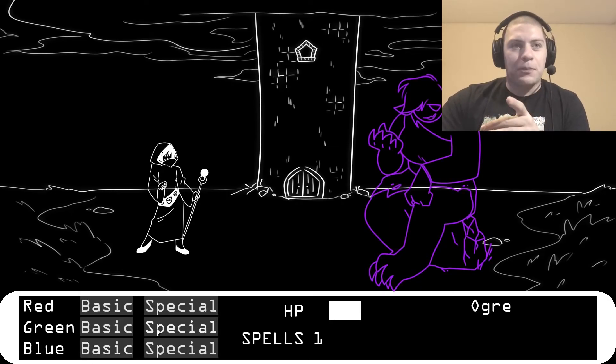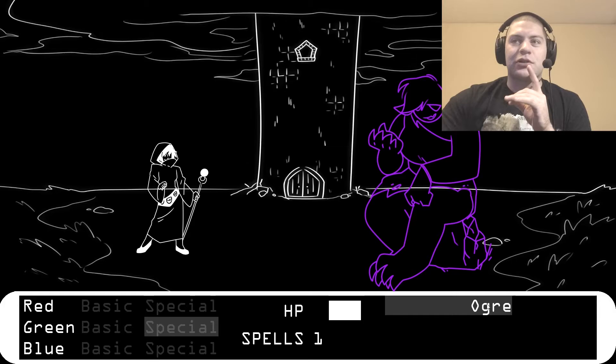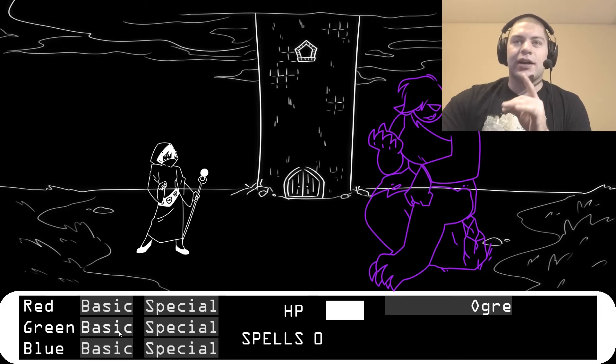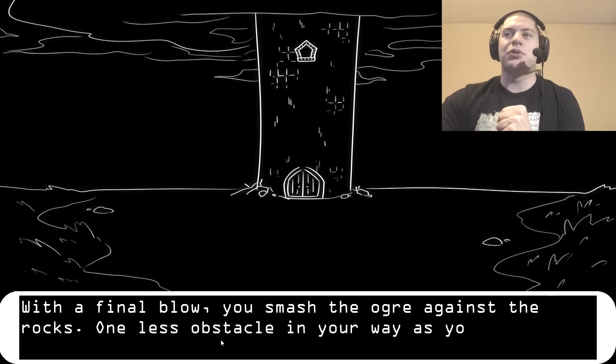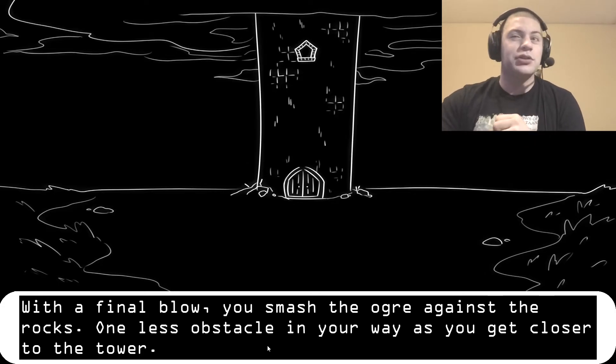An ogre blocks the path in front of you. As you approach, it smiles — sees you as easy prey. Hopefully you would prove it wrong. It's purple — if it's purple, that means red and blue, which means green. I got health back! With the final blow, you smash the ogre against the rocks. One less obstacle in your way.